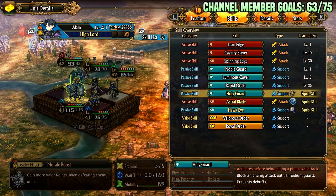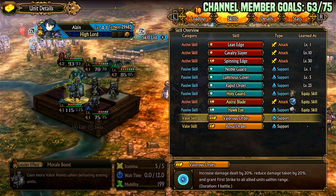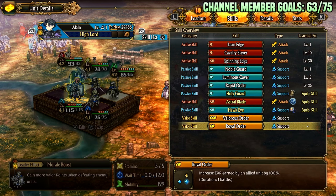He also has Holy Guard from his shield. Astral Blade is from the ring, and Hawkeye is from another item. The order skills are the same.